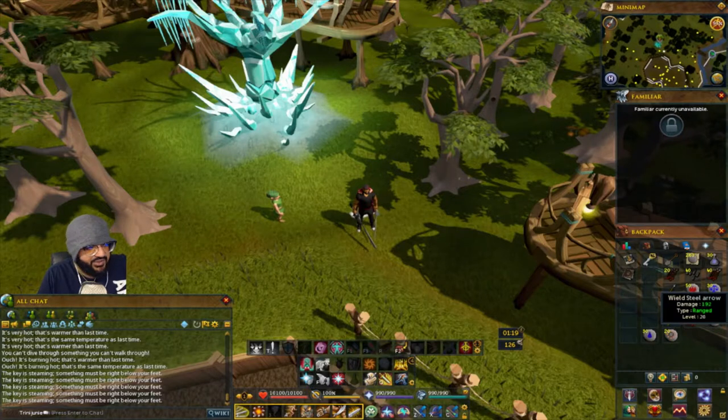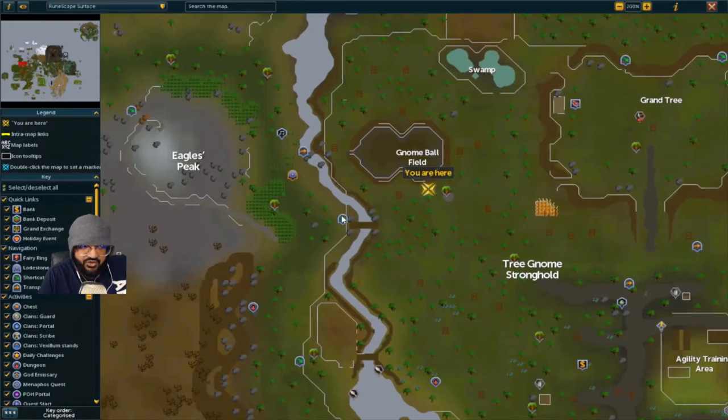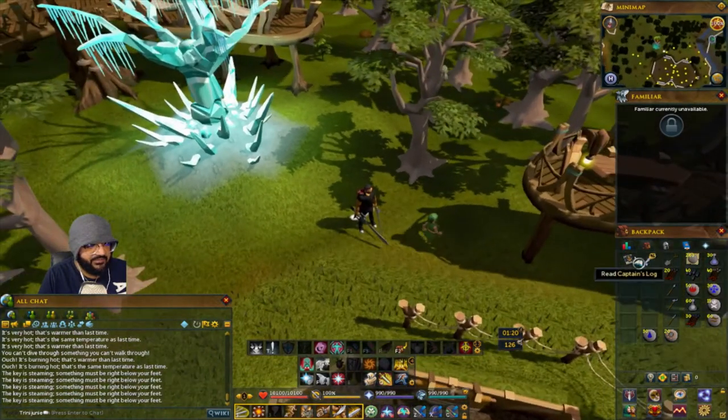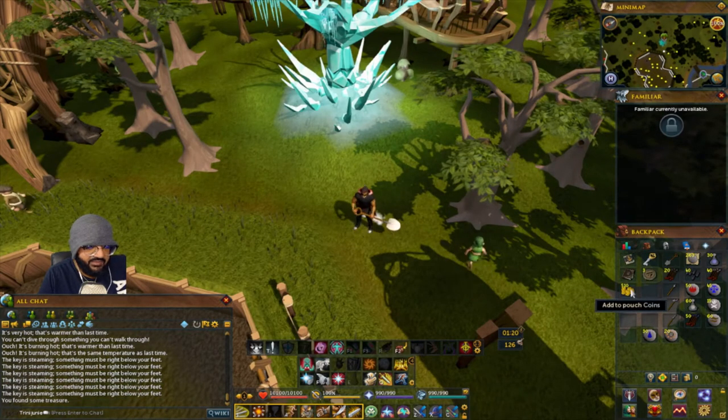For the Meeting History set, the first one is at the gnome ball field. Teleport to Eagle's Peak lodestone, climb over the little stile, and go right next to the crystal tree. When it says it's burning hot or steaming, dig and there you go.